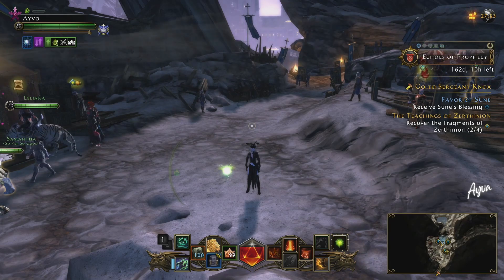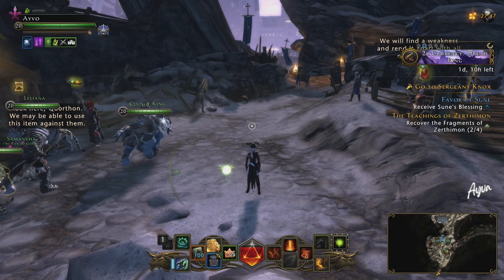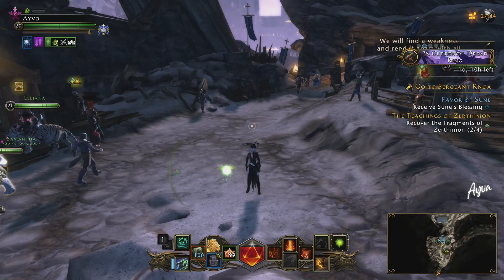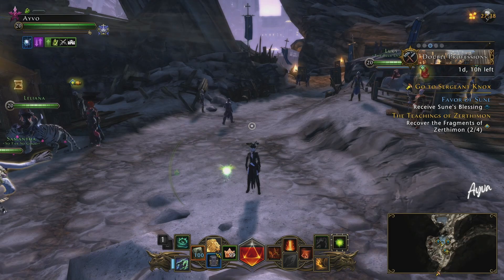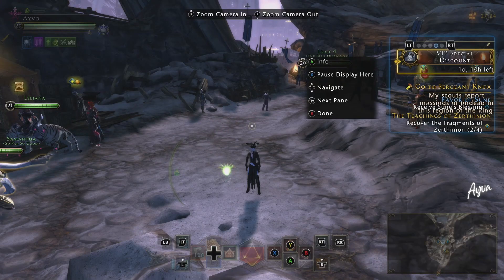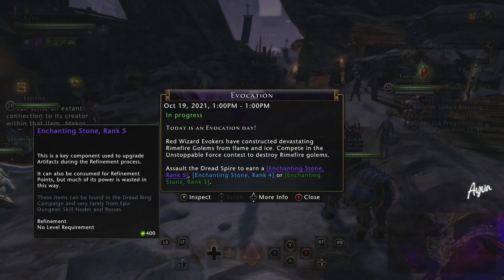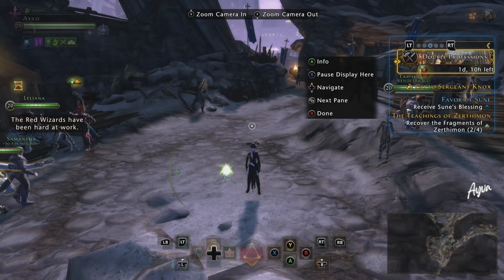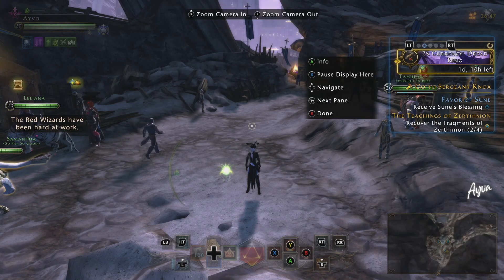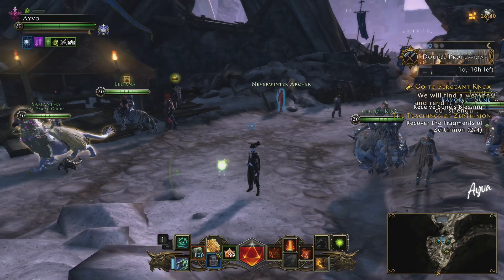We're going to start off here in the Dread Ring, where I like to call this the Bread Ring. That might be way outdated, but Bread Ring was named this because you could make so much AD and profit so much right here out of the Dread Ring. Up here you can see Evocation — that's going to tell you the days that you can get these enchanting stone rank fives. There are also events that have double refining stones, double Dread Ring currency, and all of those events you want to take into play. The event going on right now is the double Dread Ring currency.